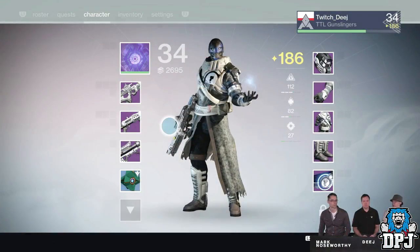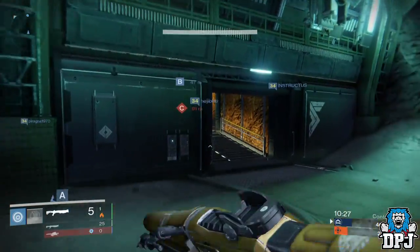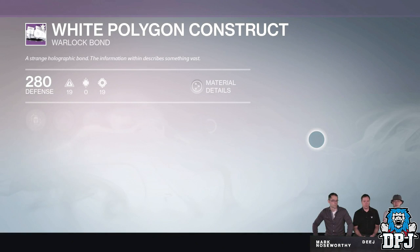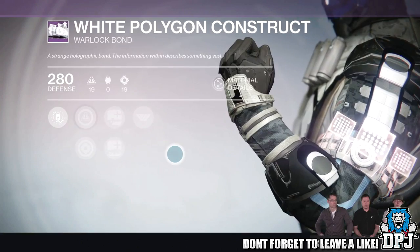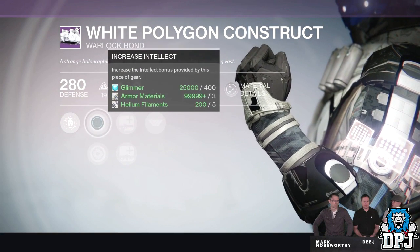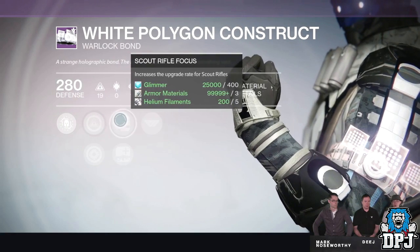They started off the stream basically discussing light score, which we all know plenty about, so I'm going to skip this and move straight onto class items. Class items now have abilities which you can switch up — some offer increases in intellect but can be switched to offer increased strength. As I understand it, it won't be one or the other; the item will still offer intellect if strength is selected, but you'll just get a boost in strength depending on the setup you need.